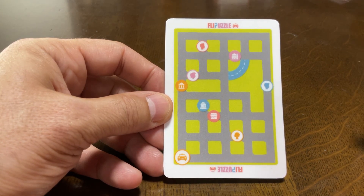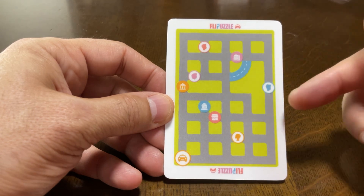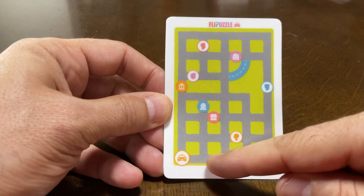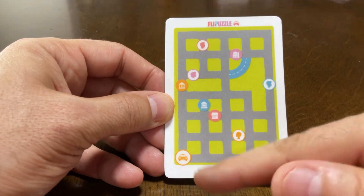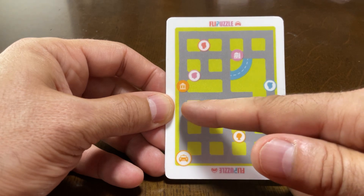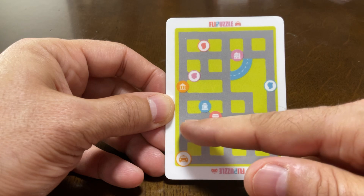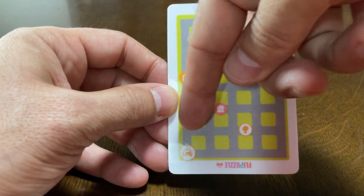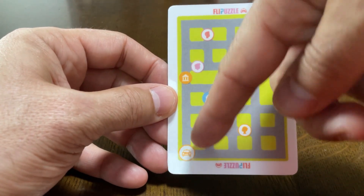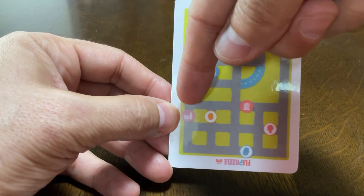You attempt to complete your chosen puzzle. So if I'm going to pick up this person and take them to this pink destination, that's the one we'll do. You start at the taxi and can move either right to left or up and down. I'll move up and down, imagining the taxi going down the street. When you want to turn, you pick an intersection — say I want to turn right here — you flip the card in that direction and continue from the same location on the other side.